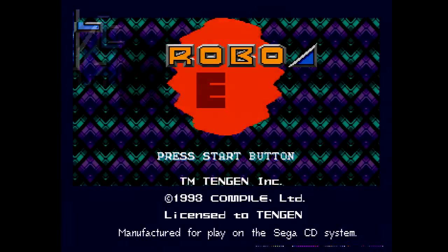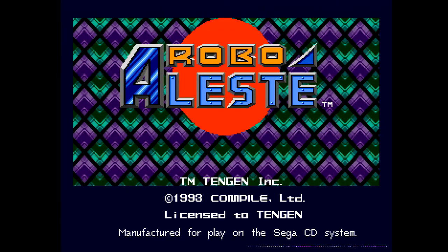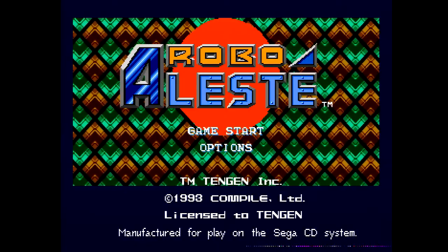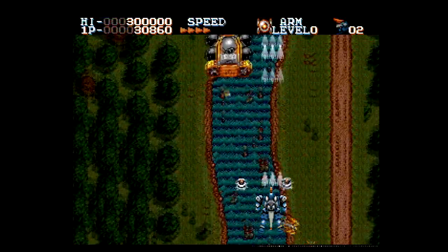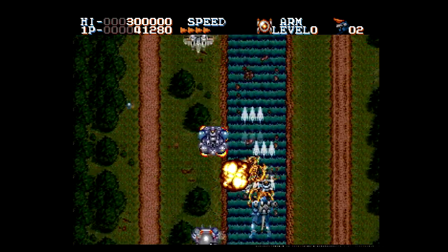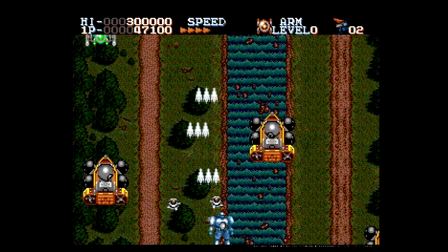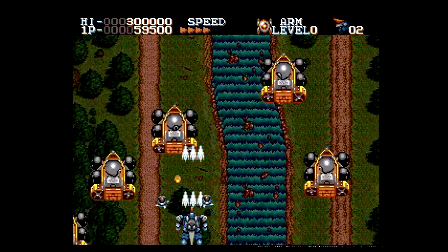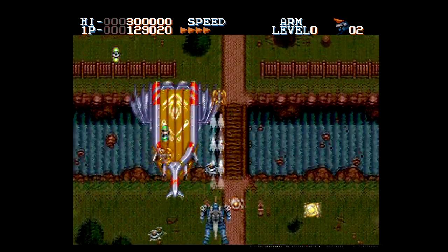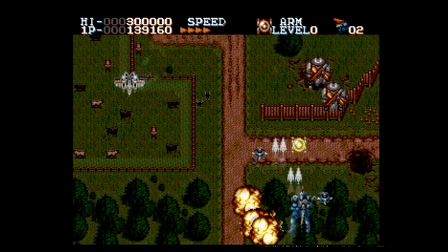Another one worth mentioning is Robo Aleste, which is the sequel to Musha from the Sega Genesis — one of those Compile shooters. It's a pretty good game but definitely very challenging. It has a unique power-up system; if you're familiar with the Aleste games or Musha, it's kind of tricky to figure out how to focus on just one weapon and power it up specifically, and the enemies are relentless. So unless you're pretty good at this series, give it a try first because it's pretty hard.